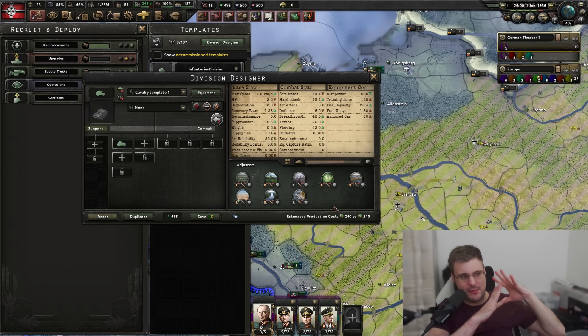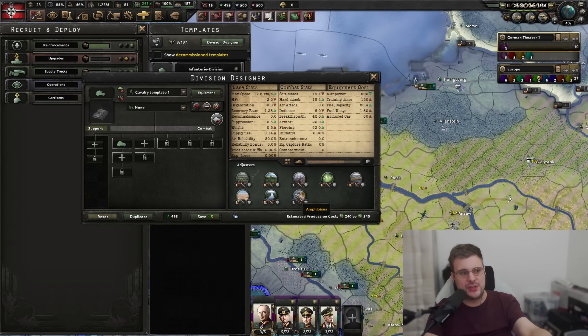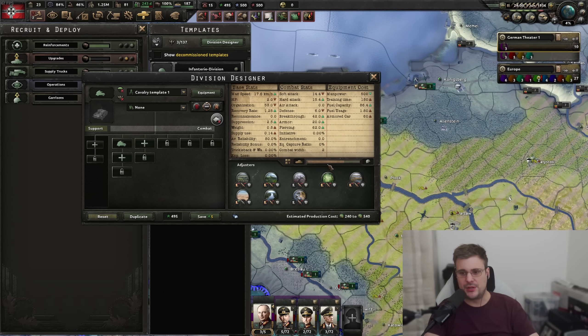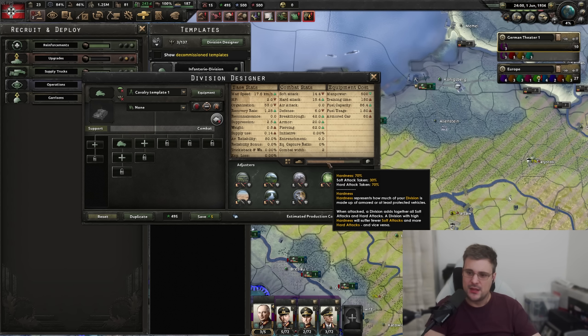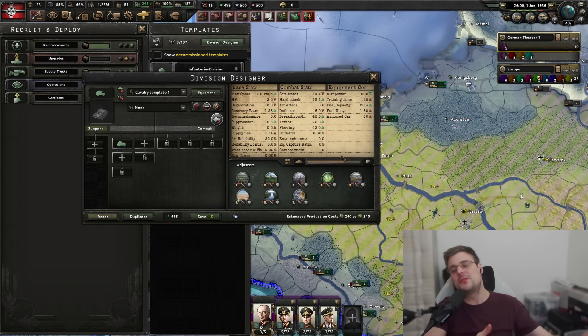There's an additional thing armoured cars do that cavalry don't: they have 70% hardness. That means this division will take 70% less damage from partisan activity in these regions. Think of it this way - partisans don't have access to armour-piercing weapons. They might have molotov cocktails and improvised explosive devices, but they're significantly less likely to use advanced armour-piercing weapons, hence why hardness is so effective.